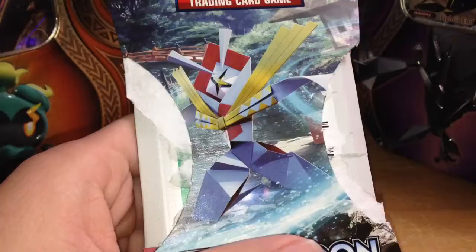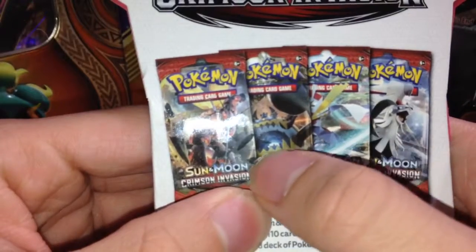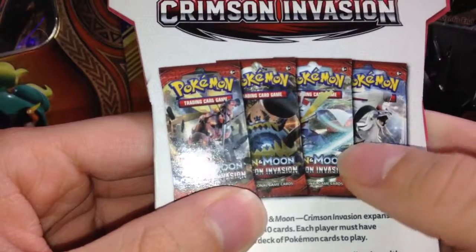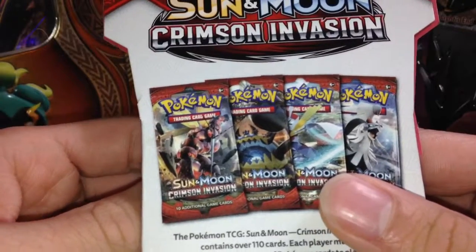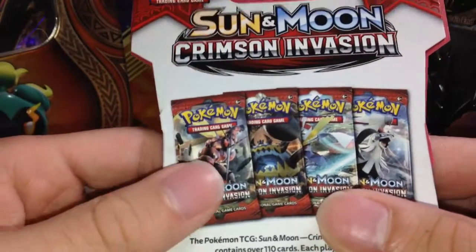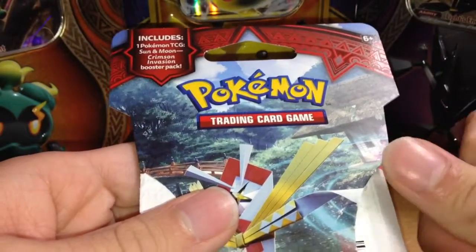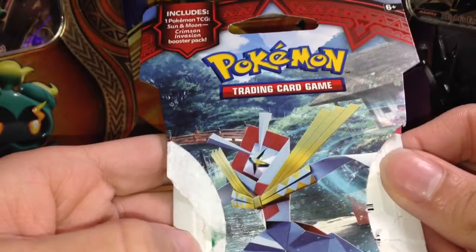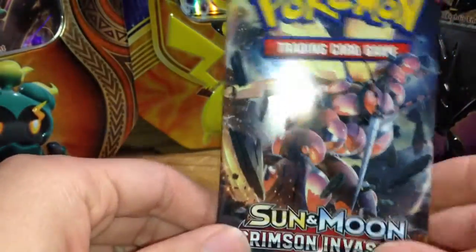So here you go Phantom. Thank you. So in this pack, basically as you can see on the artwork, there's an ultra beast — Buzzwole — which I consider an ultra beast. Who knows if we'll get any GX for any ultra beast. Do you think we'll get any, Phantom? I hope so. If I'm gonna say it right now, I want Nihilego GX. If you guys don't know which one that is, it's the jellyfish ultra beast. Which one do you want, Phantom? And seeing as how Buzzwole is on the art on this booster pack, let's see.